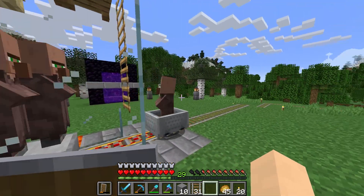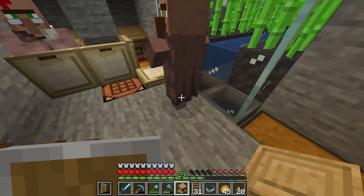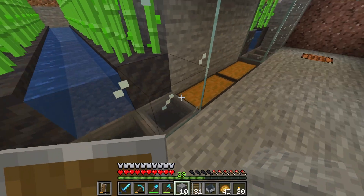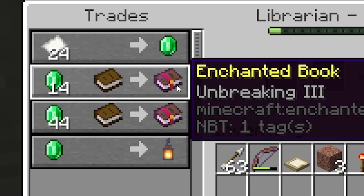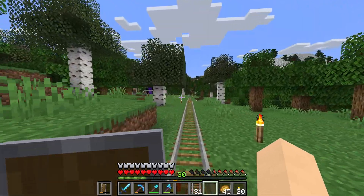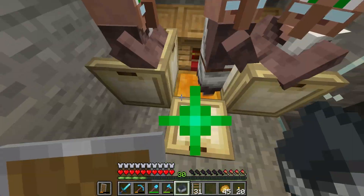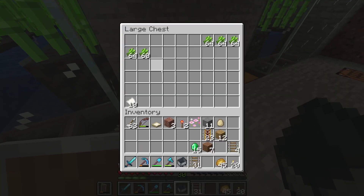Villager number two — please work with me. Nice! This guy already has paper trades, let's go. Villager number three — these guys keep walking straight in and they keep giving me good trades too, which is pretty sweet. This second guy actually has Unbreaking III for 14 emeralds — after this last villager we should be good for now, and if we need more emeralds we can always add more villagers in the basement.